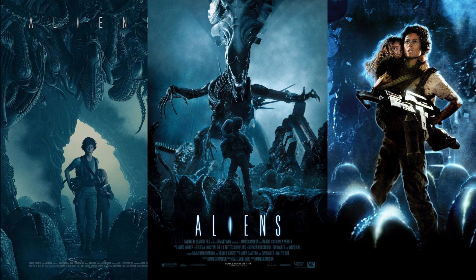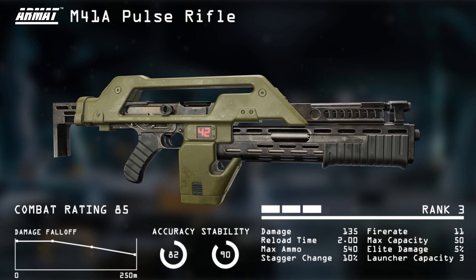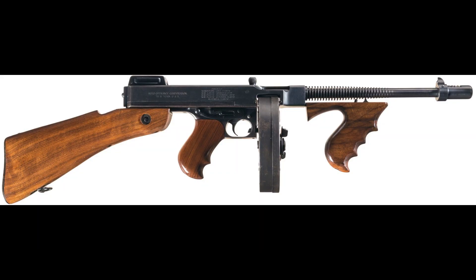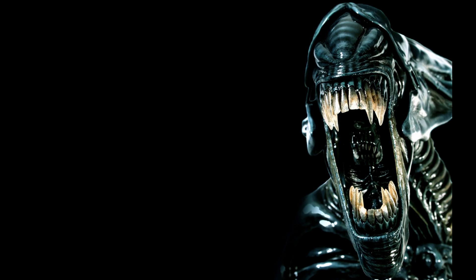Lieutenant Ripley showed her alien wipeout skills especially in the end of part 2, where she had to save Newt, the small girl captured by the bloodthirsty creatures. With her armored battlefield systems and the M41A pulse rifle — one of the greatest and most iconic movie guns, based on the famous Thompson M1A1, a newer version of the Tommy gun — she managed to erase the entire hive and escaped to kill the overpowered queen later with the help of the characteristic power loader.